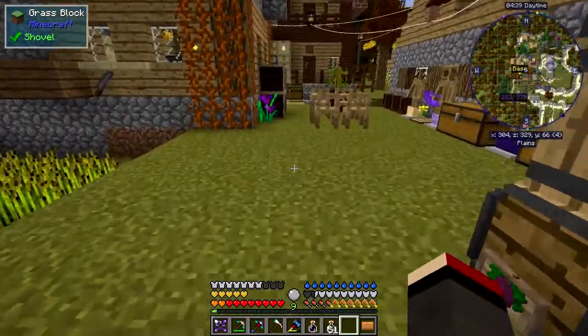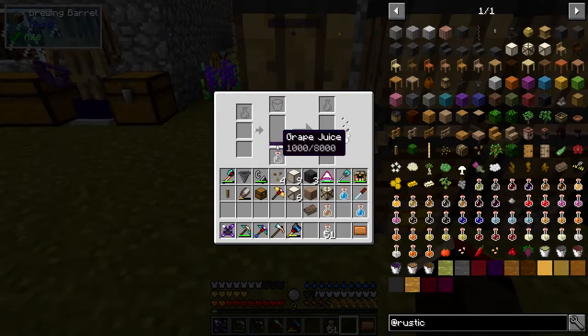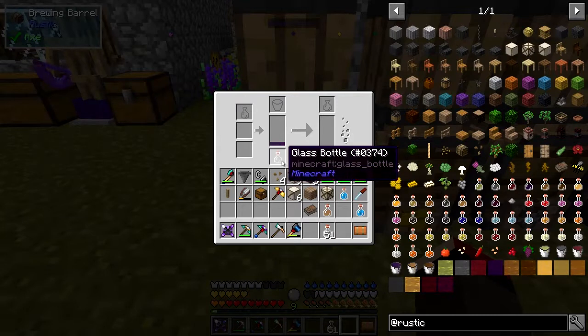So here we've got this bottle of grape juice. What I do is put this into here like that and it's going to start brewing. There's one bucket's worth in here and you're going to get a quality of point five to point seven five I think out of it, and anything below point five you don't drink - you throw it away.